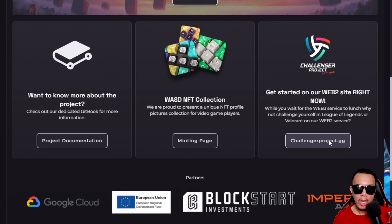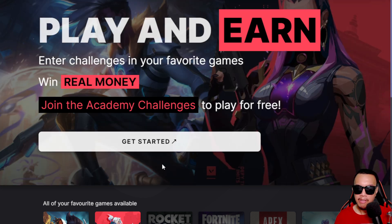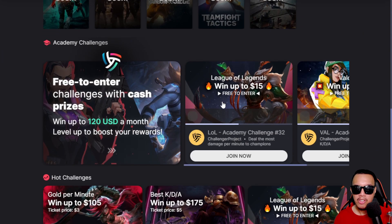For the Challenger project itself — it says 'play and earn, enter challenges in your favorite games, win real money.' You can join academy challenges to play for free. Here are some of the games they support, with free-to-enter challenges offering cash prizes you can win.